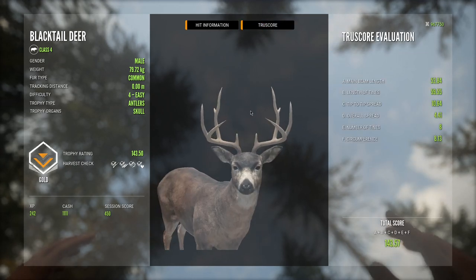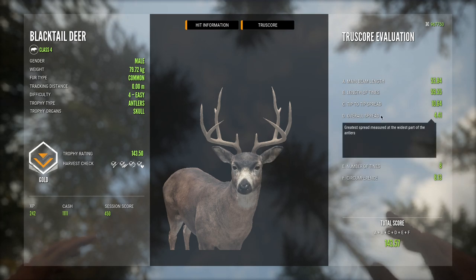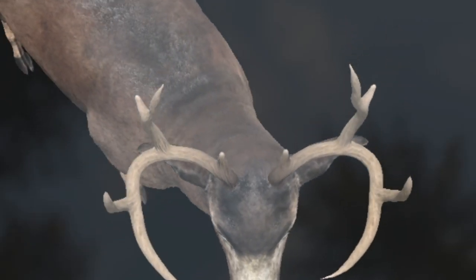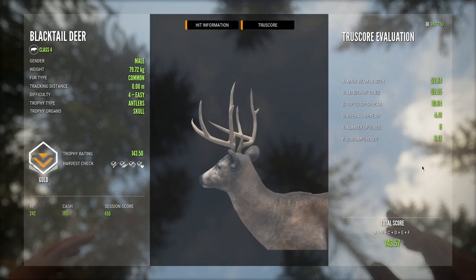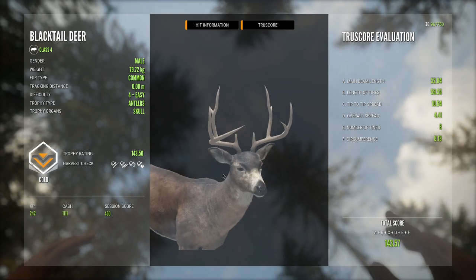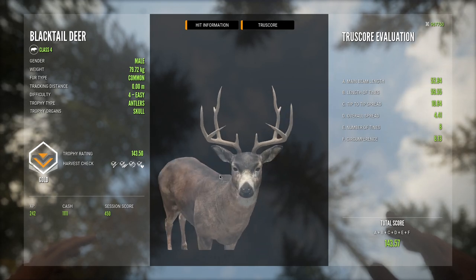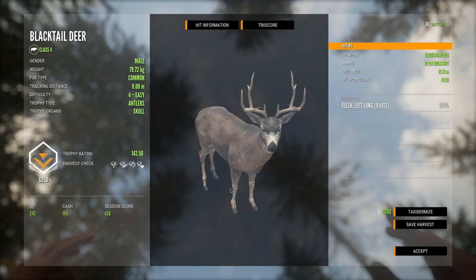Let's go ahead and look at his true score. I believe this is the one that's bugged — yeah, this rack is pretty bugged currently. As you can see it says 4.41 is the overall spread, and that is clearly not 4.41. I hope they fix this pretty soon because this is meant to be one of the bigger racks for the level 4s, but it still scores relatively low. Still a good looking little blacktail though.